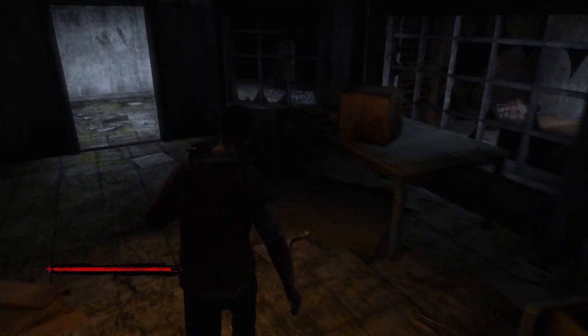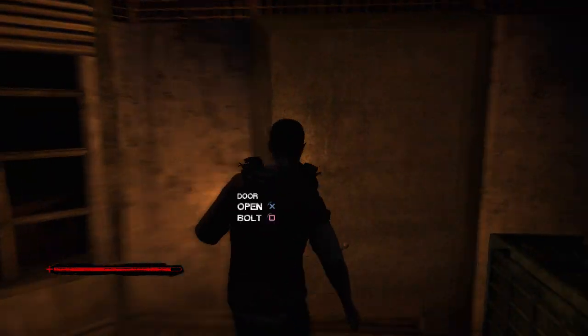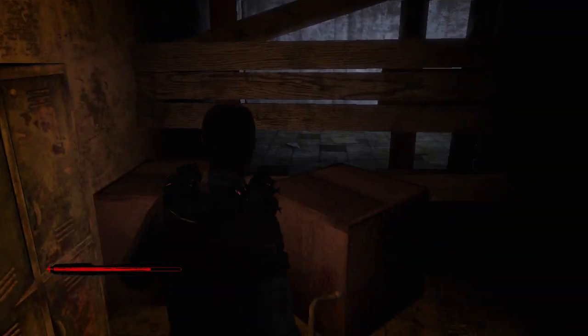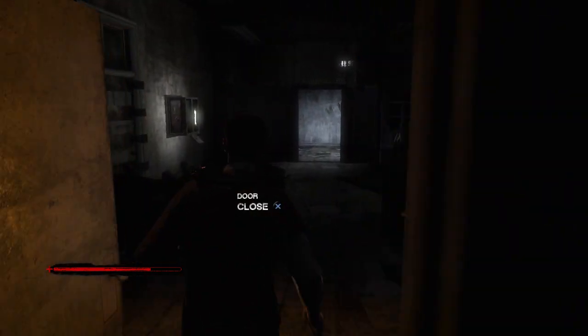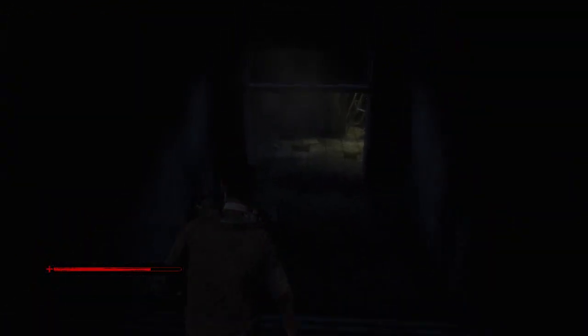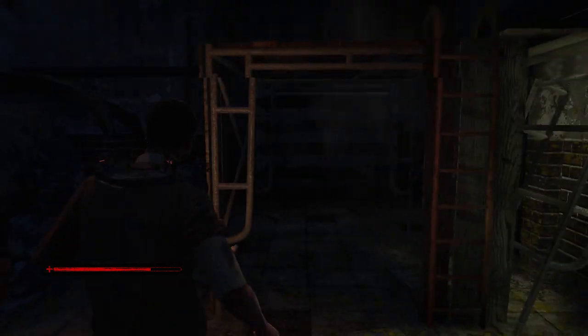We'll open that in a second. Flashlight. Let's open this up. What am I stepping on? Glass again? We've got plenty of fuses. There's nothing special in here at all. Let's get out of here. Head down here. I hear somebody moving around.